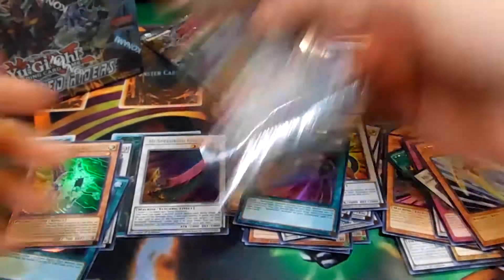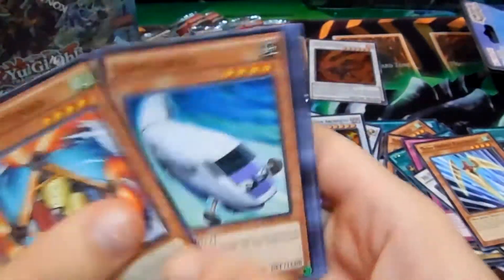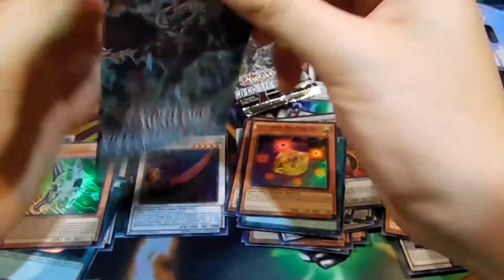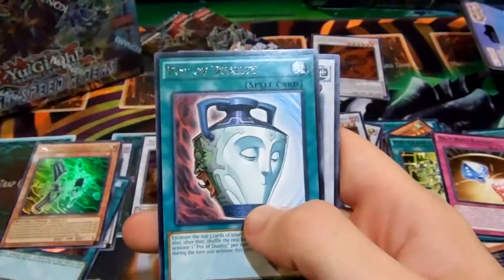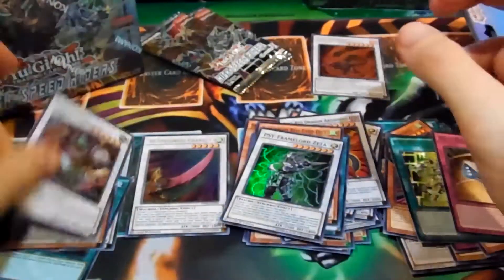I might just do a bunch of booster packs because honestly now with all these foils it's not really not worth the money. Cyframe Circuit and Speedroid Red-Eyed Dice. Emergency Teleport is probably the best ultra — there's probably another Psy Frame Gear which is also an ultra. I think Gamma's an ultra, Dice Roll Battle, and Cyframe Board Zeta. Pod Duality and Goyo Predator ultra — pretty nice. There are all our ultras.